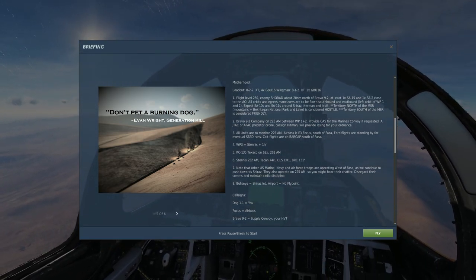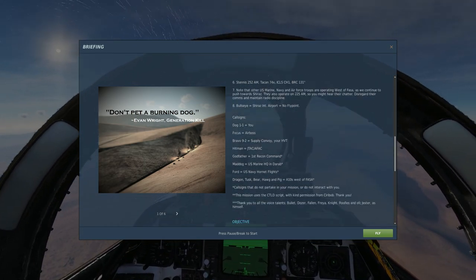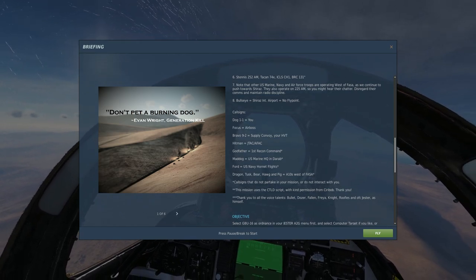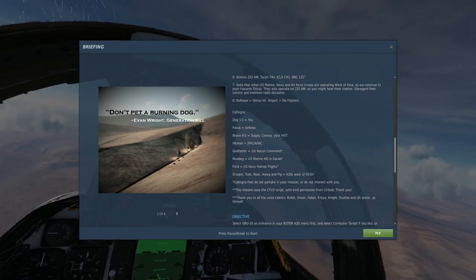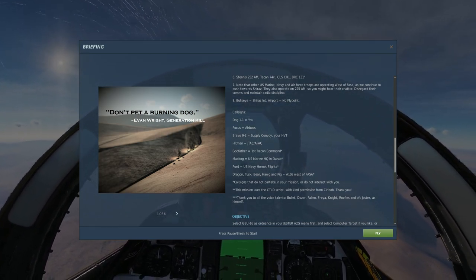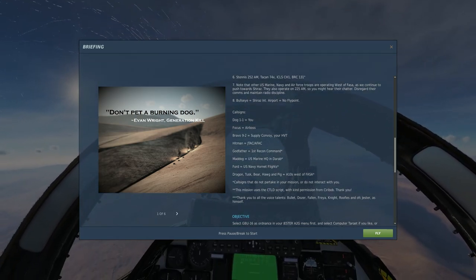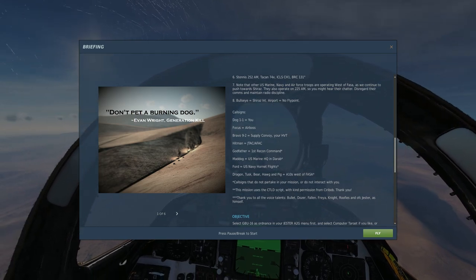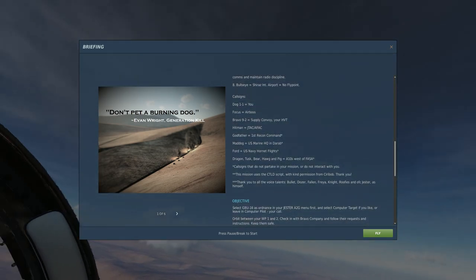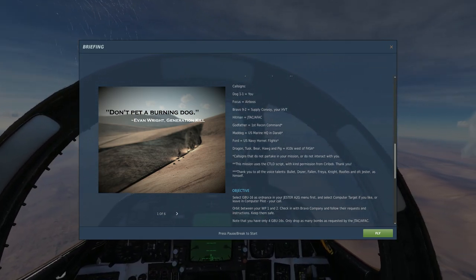Word Dog 1-1 Focus is the AWACS. Bravo Knight 2 is the supply convoy — our high value target. Hitman is JTAC. Godfather is First Recon Command. Mad Dog is U.S. Marine HQ. Arab Ford is U.S. Navy. Hornet flights: Dragon, Tusk, Bear, Hog, and Pig are the A-10s.